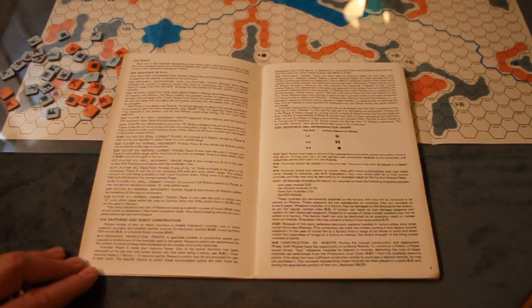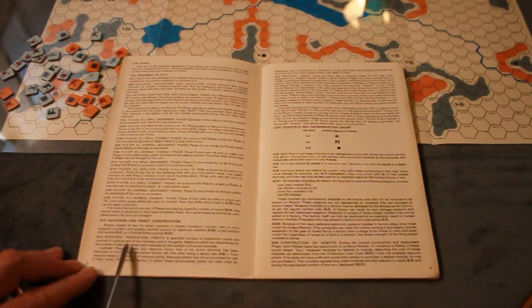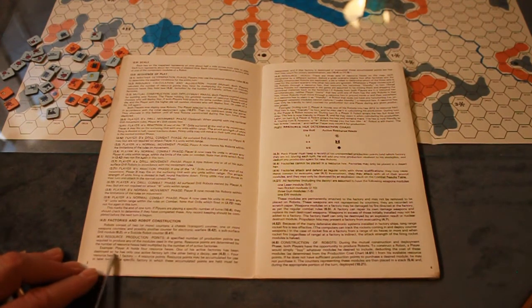Robots consist of two or more counters: a chassis transport counter, one or more weapons counters, and possibly additional counters for electronic warfare, subsurface drill, or a suicide robot. A specified number of protection points are required to use the modules in the game. Resource points are determined by the number of resource hexes held multiplied by the number of active factories.